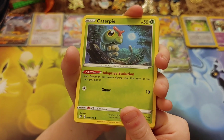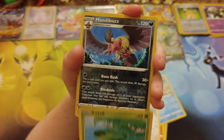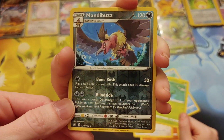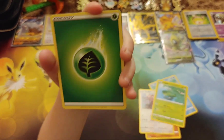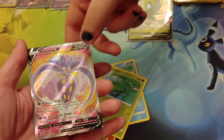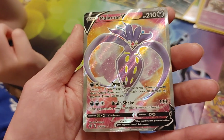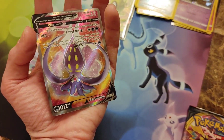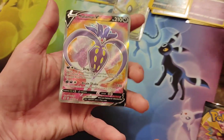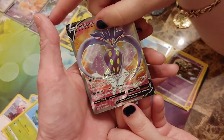Caterpie, Barboach, Arrokuda — finally not running away from Cramorant — a Stufful, Lotad. A rare Reverse Holo Mandibuzz — very nice card, I love the little swirl of the wind. And without doing the peek — oh my goodness — no way! A Full Art Malamar V! A Full Art Malamar V card — wow, are you kidding me? I couldn't see it because Wyatt keeps pulling out the rare with the Reverse Holo. Malamar, if you turn it upside down, actually looks like Inkay. Oh my god, it does! Doesn't it kind of look like Inkay upside down — the squid? It's so cool. But it is a really beautiful card. Are we ready to see if we get something else?